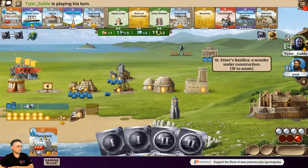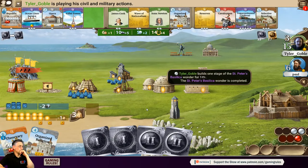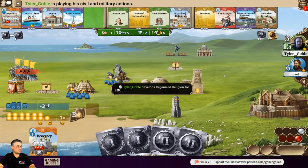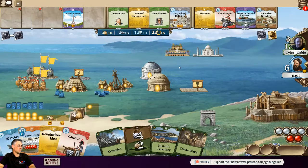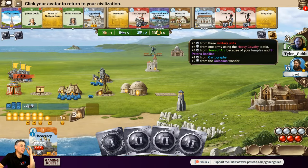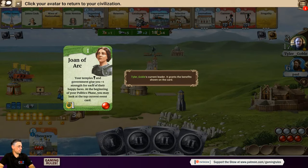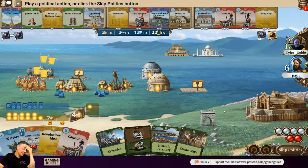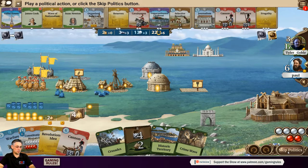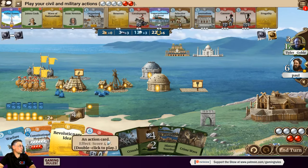Paul acknowledges Tyler is now on 17 military strength partly because Joan of Arc is giving even more strength bonuses. Paul is definitely not playing event cards and skips his politics phase. There have been far fewer events than normal in this game because Paul is too scared to play them. He'll just have to hold on by the skin of his teeth.